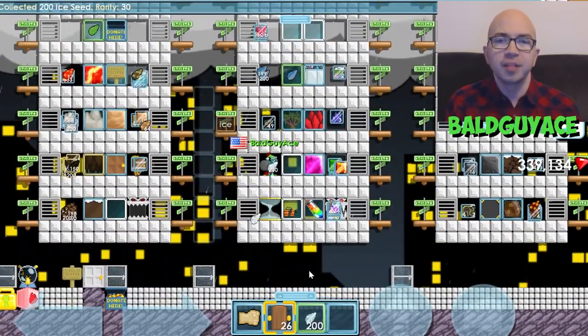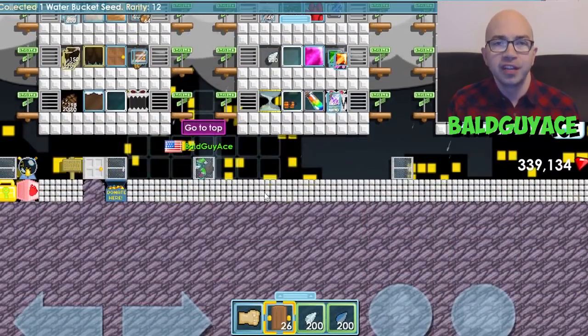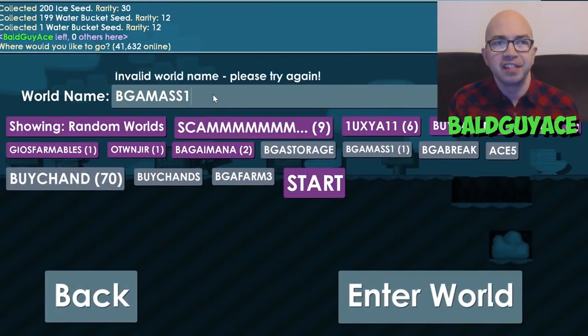So I'm going to go to my storage world, collect my first 200 ice and first 200 water bucket seeds, and start to plant them in my world BGA Mass 1, which is what I use to amass various seeds.